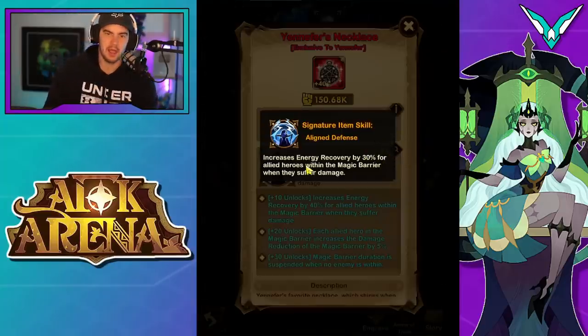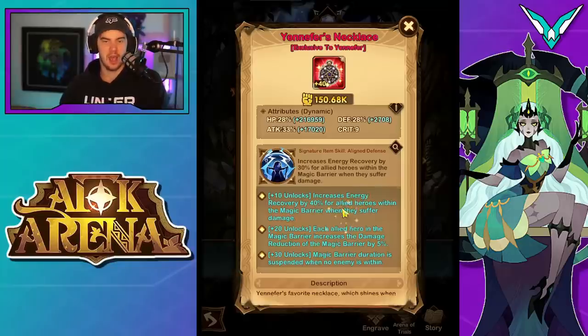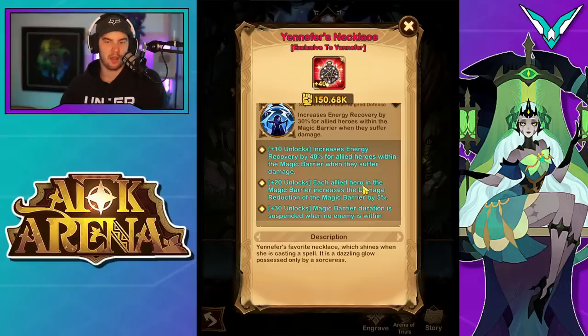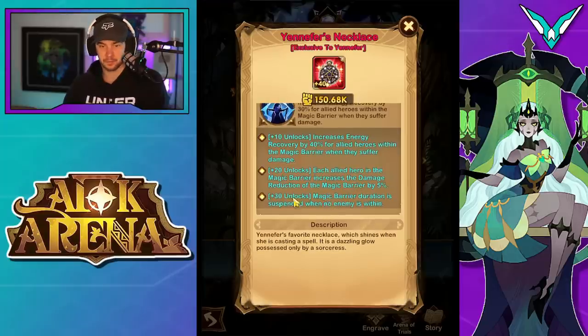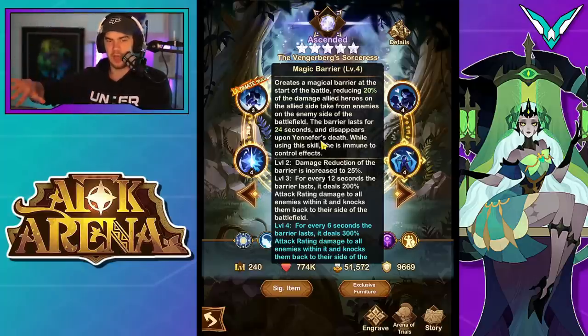Moving on to the signature item: increases energy recovery by 30% for allied heroes within the magic barrier when they suffer damage. That goes up to 40%. Then at level 20, each allied hero in the magic barrier increases the damage reduction of the magic barrier by 5% — so you can get an extra 25% damage mitigation from five heroes. At level 30, the magic barrier duration is suspended when no enemy is within it, meaning the 24-second countdown only ticks when enemies are actually inside the barrier.